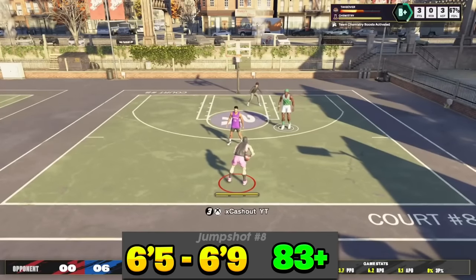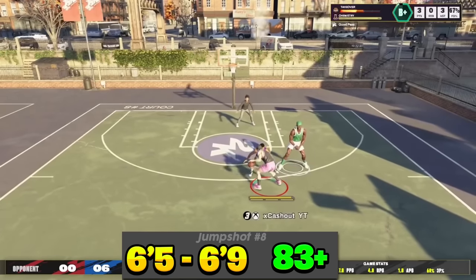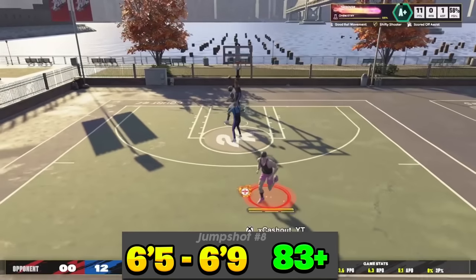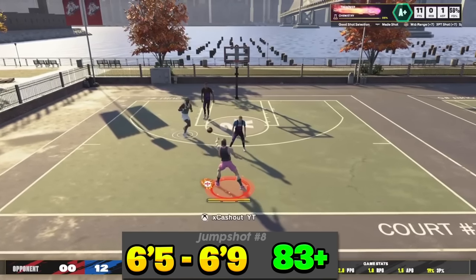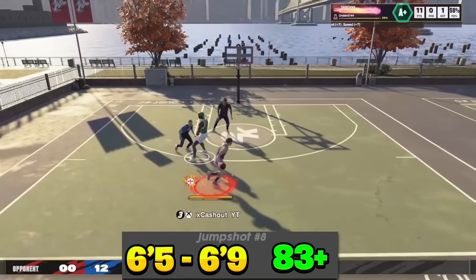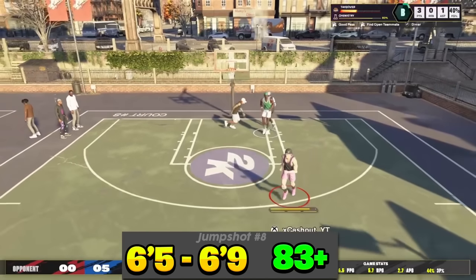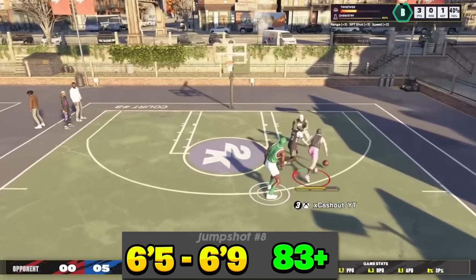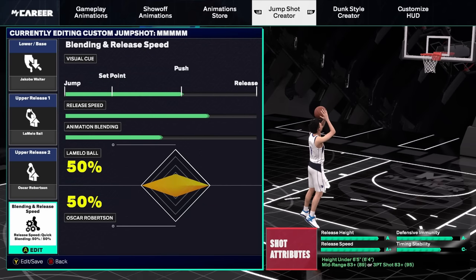Jump shot number eight is for 6'5 to 6'9 builds, specifically sharpshooters, and it's from my boy Cashout — currently the number three highest rep in the world on 2K25. He's had a lot of time to test jump shots and says this is his main jump shot for 2K25. He's fading from limitless, shooting from deep, shooting contested — going crazy. He's using base Jacoby Walter, release one LaMello Ball, release two Oscar, a 50-50 blend, and 3/4 release speed — though I'd recommend maxing that out. He's on push timing.